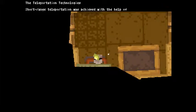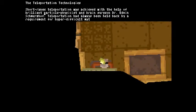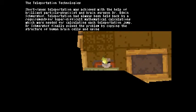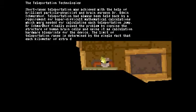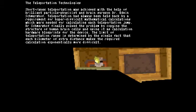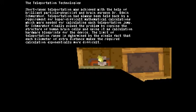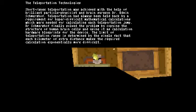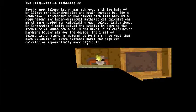The teleportation technology. Short-range teleportation was achieved with the help of a brilliant particle physicist and brain surgeon, Dr. Edwin Schmerzhoff. Teleportation had always been held back by the requirements of hyper-difficult mathematical complications needed for calculating each teleportation jump. Dr. Schmerzhoff finally solved the problem by copying the structure of human brain cells and using it as calculation hardware blueprints for other devices. The limit of teleportation range is determined by the fact that each kilometer of extra distance makes required calculations exponentially more difficult. That's a pretty cool way of doing things.